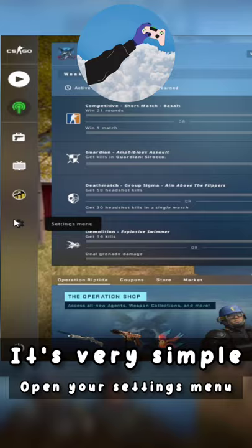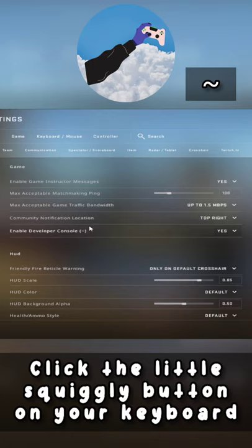This is how you can become a bunny hopping legend in under 60 seconds. It's very simple. Open your settings menu, then make sure you enable developer console.